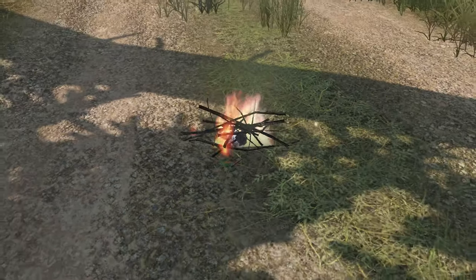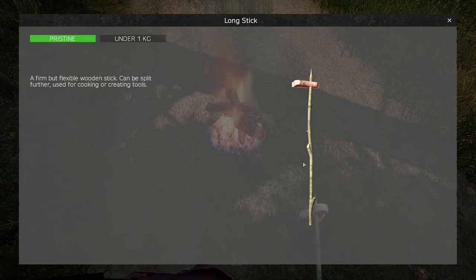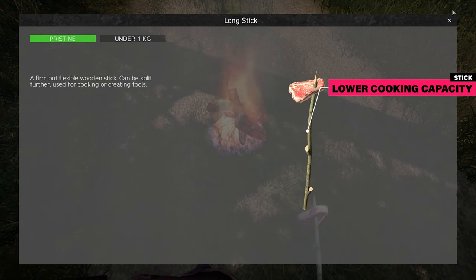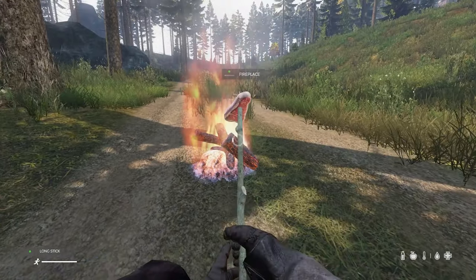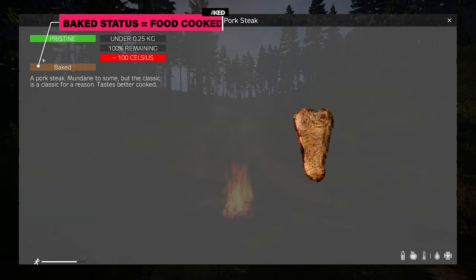Probably the simplest and most common way to cook food is using the campfire. Basically, you can just grab a long stick, attach food to it, and then go sit by the fire. The downside is that you can only cook one item at a time. I also like that there's a progress bar which shows you how close you are to finishing your food — that's really helpful. When you cook food using this method, it will say that it's baked at the end, and basically that's going to tell you the food is done.